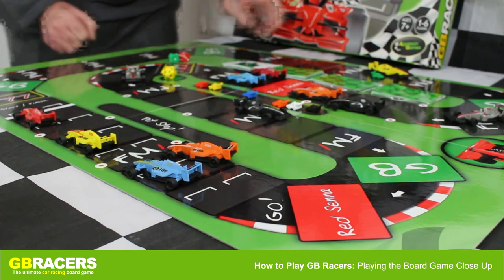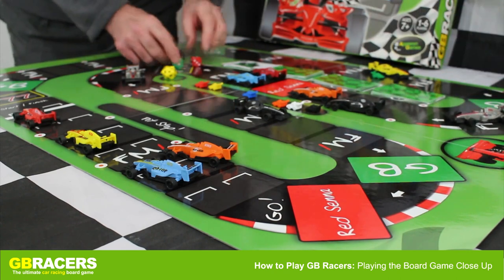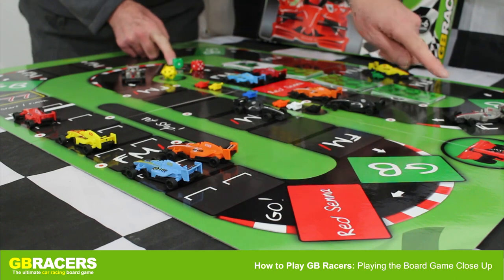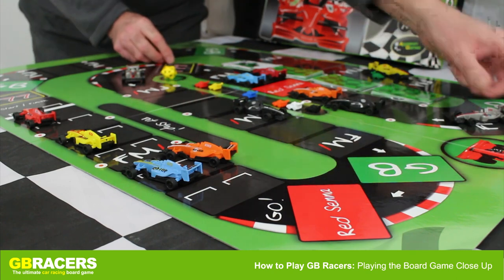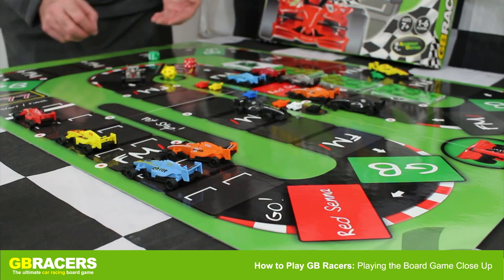He decides not to take it because he wants the other car to land on the F77. So four — one, two, three, four — because it's a double, the back marker can have it if it's scrapped. One, two, three, four puts the back marker car on a red, so it's still the blue's go.